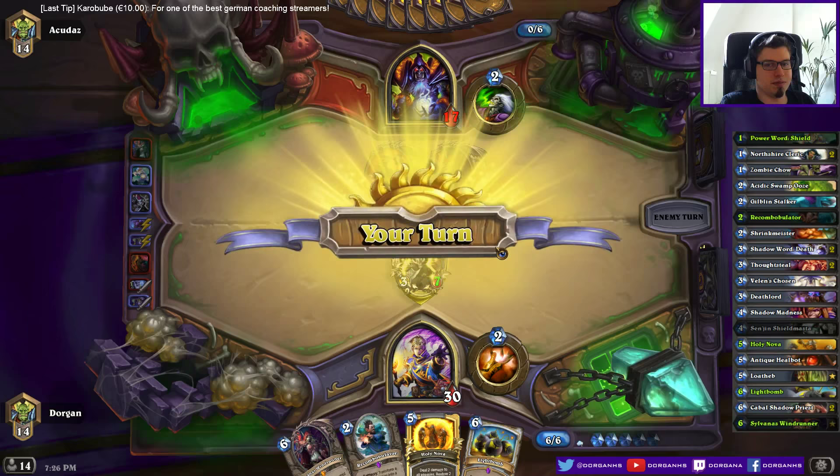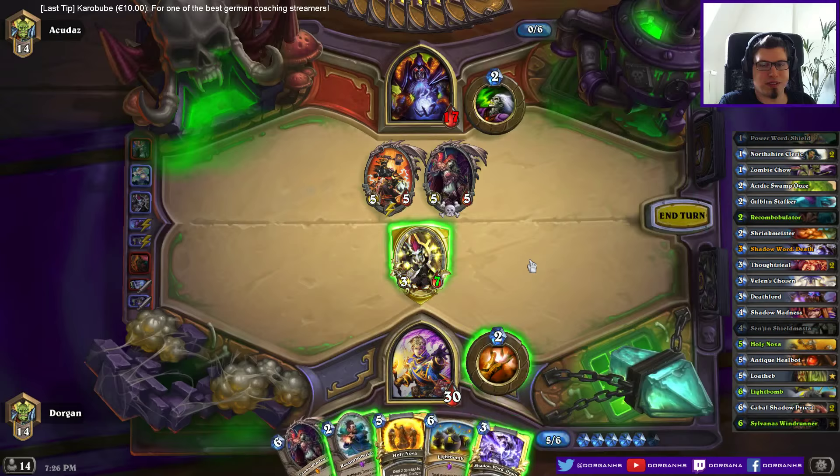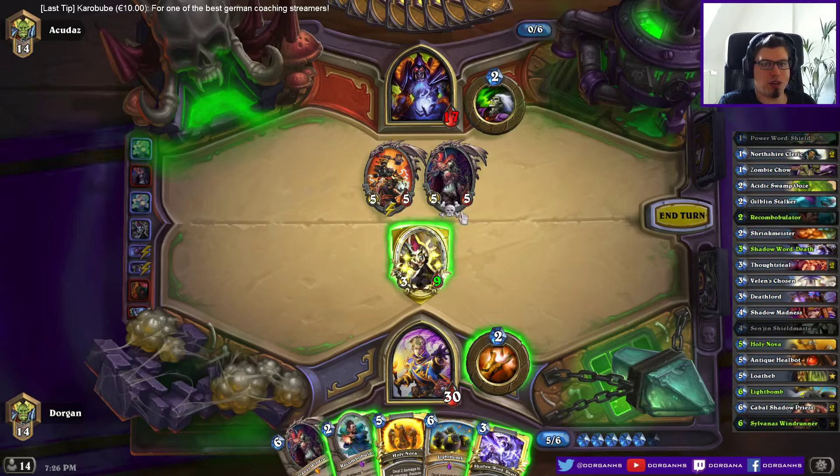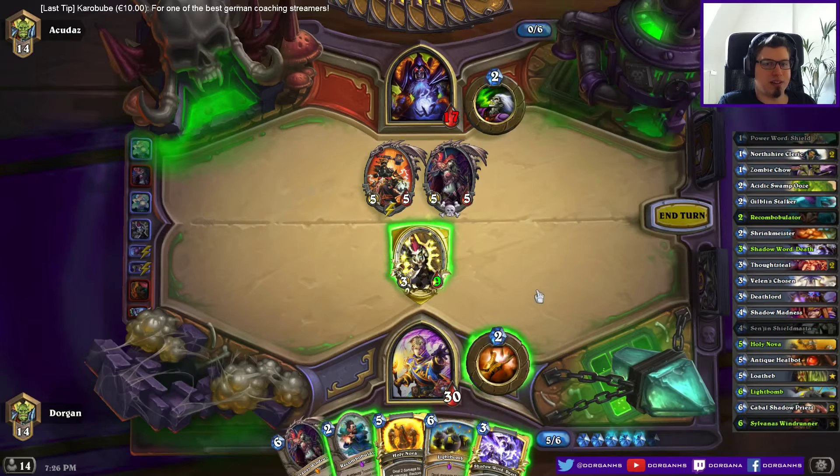I wonder if this is big enough for a Light Bomb — it might not be. However, I have to get rid of this. Maybe just something like this. If only Nova hit... that's a 3/4. I can sacrifice it but then nothing happens. It's probably better than death. Wrong order — oops. I wanted to do it in exactly the other order.